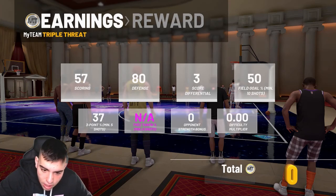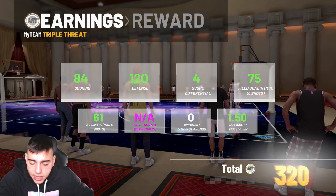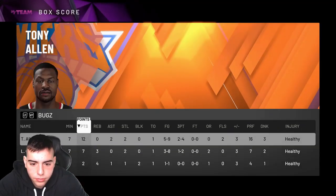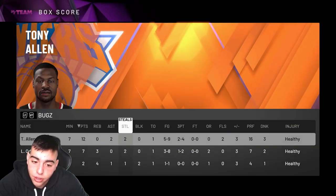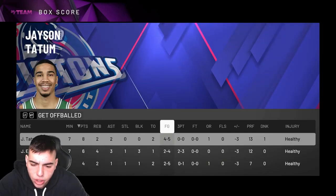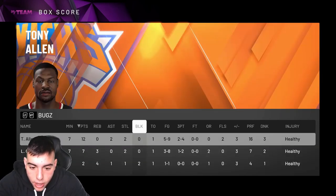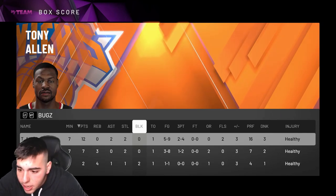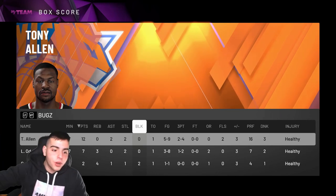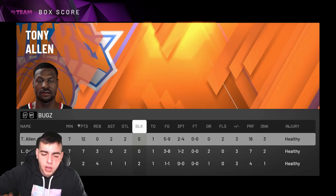Third gameplay finished — Tony Allen clamps, good game! Dub city baby! Let's check his stats: five for nine, two for four from three, two steals, but he was everywhere. He clamped Tatum who dropped eight. He saved the game by clamping up Embiid. Tony Allen is a goat — you have to put him on your team, he's money. Clamp diesel! Hope you guys enjoyed the third video — drop the like, drop the sub, join the team!